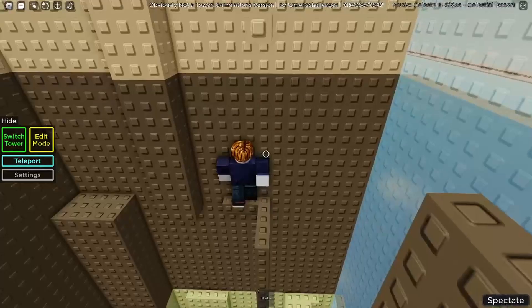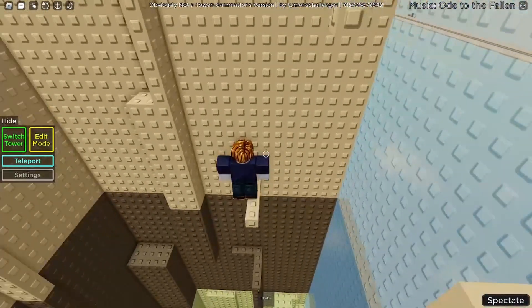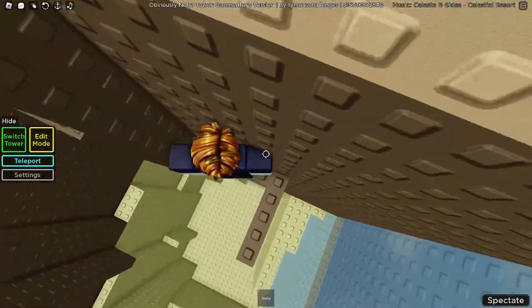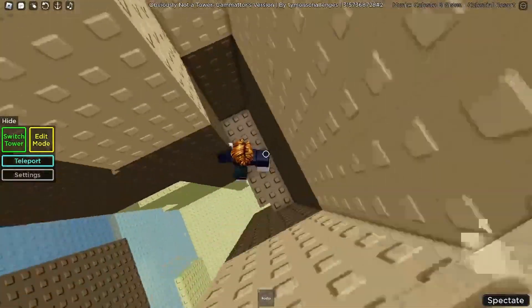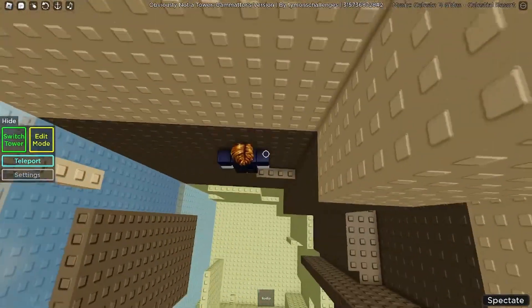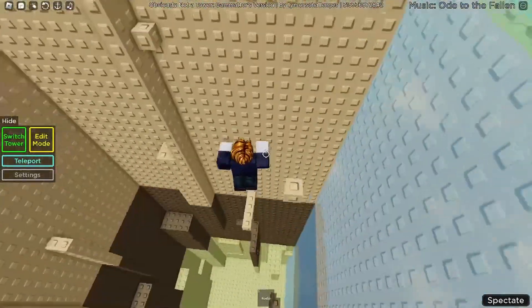Another skip is here — you can do a wall hop to skip to floor 3. But I'll actually do floor 2 for you guys so you don't think I'm lazy. You jump on here and jump back to this, and then you're on floor 3.